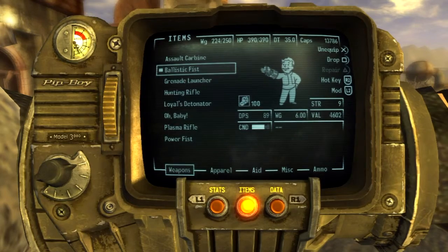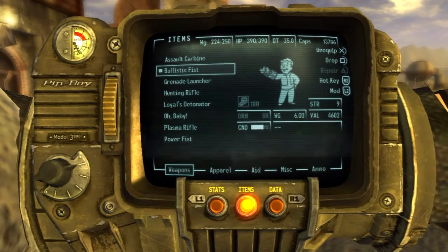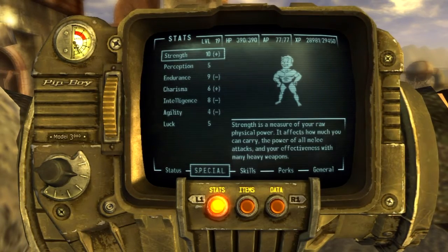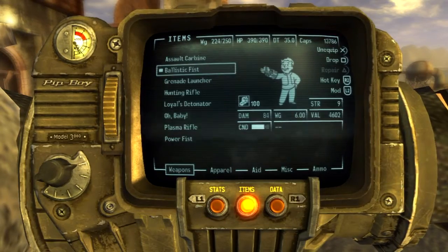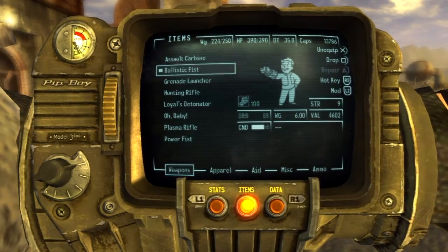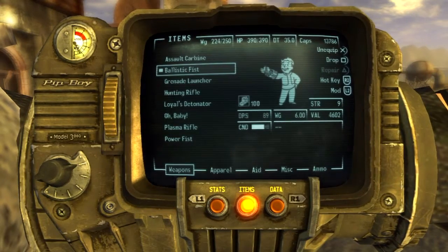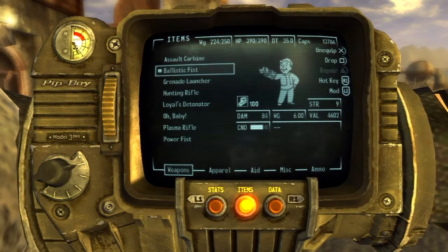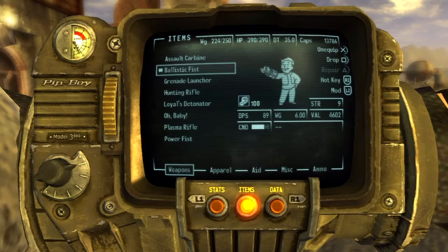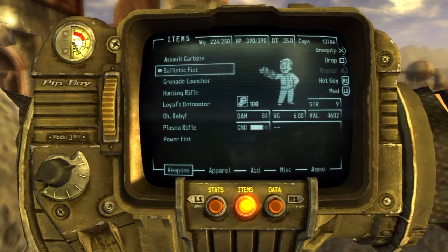Weapons: Ballistic Fist. I think these didn't pop up in merchants' inventories until I was a certain level — maybe around level 14, kind of mid-level. Sometimes merchants switch up their inventory and I had a lot of trouble getting a Ballistic Fist, but this is pretty much my end-game weapon. As long as I keep it maintained, it is incredibly powerful. Bethesda — tip my hat off to them — they totally catered for everyone's playstyle. The perks, weapons, armour, followers — everything slots in perfectly. There's not one thing that's totally OP and not one thing that's totally neglected.